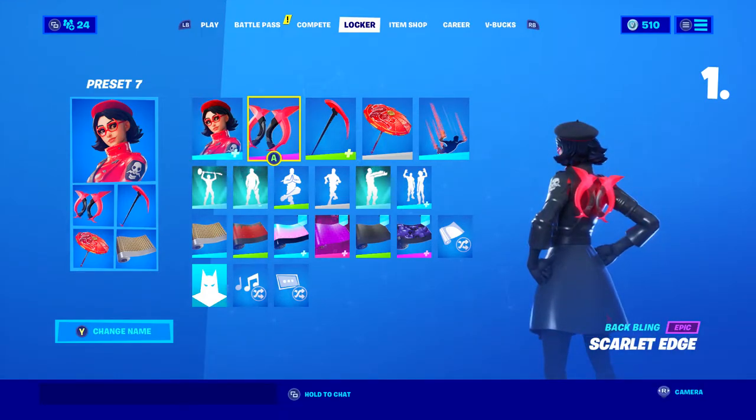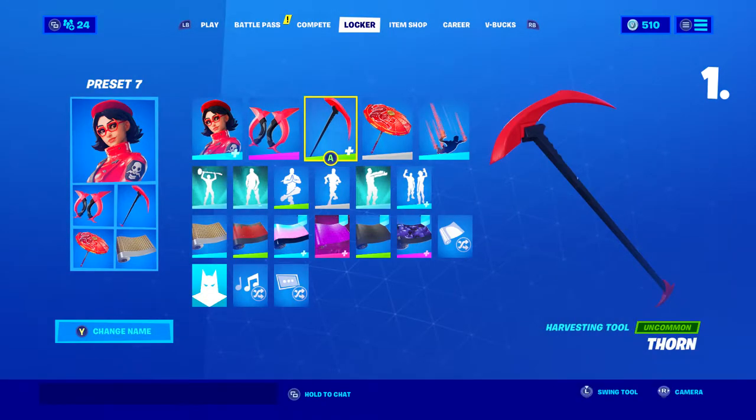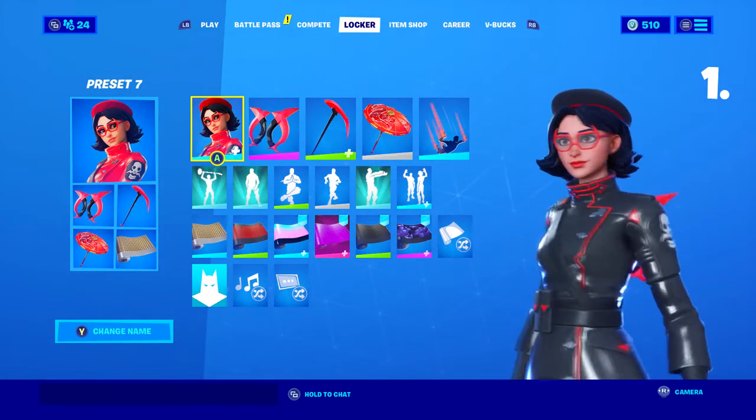For the backbling I chose Scarlet Edge. This was a part of Season 9's battle pass and it looks pretty nice — the red and black. I also chose her pickaxe, Thorn, and the red matches the back wing. It looks pretty nice with the red and black, and everything matches the red outlines on her uniform and the black which makes up almost her whole uniform.